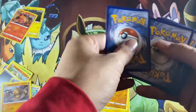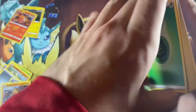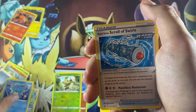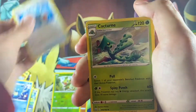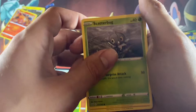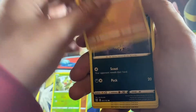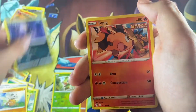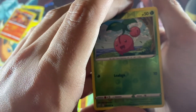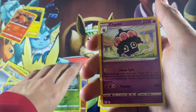Grass type energy, Sidra, Scroll of Swirls, Cacturn, Quifish, Scatterbug, Cubone, Murkrow, Tepig, Cherubu, reverse holo, and we got a non-holo Claydol.